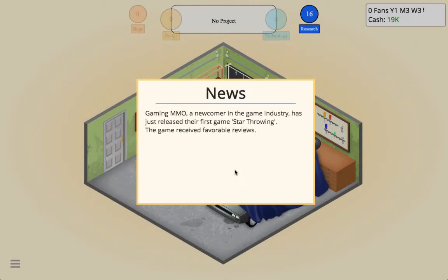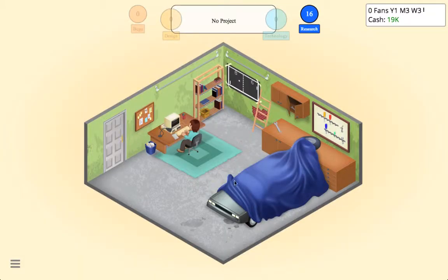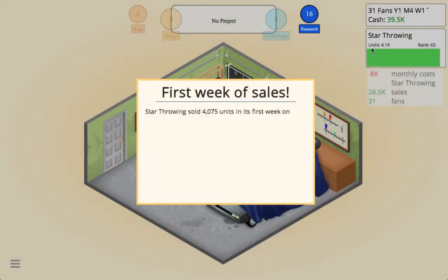Gaming MMO, a newcomer in the game industry, has just released their first game — Star Throwing. The game received favorable reviews and with such a good start, Gaming MMO is sure to gain fans quickly. We've already sold nearly 4.1k in the first month. Star Throwing sold 4,075 units in its first week on the market and we made the charts at number 63.